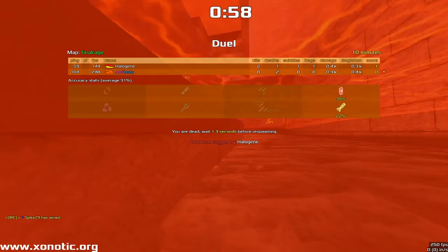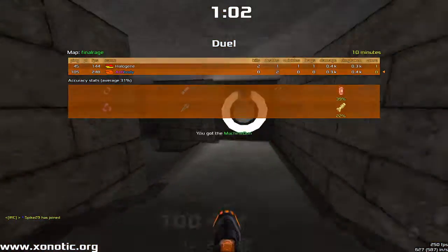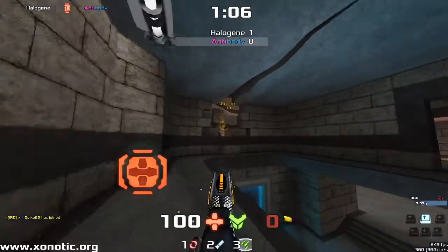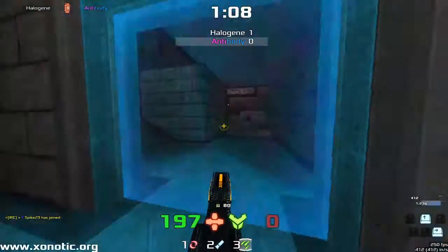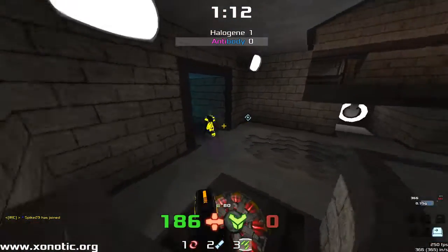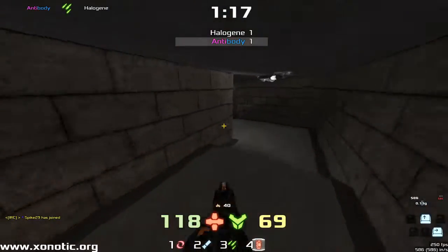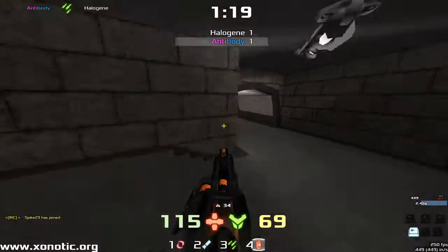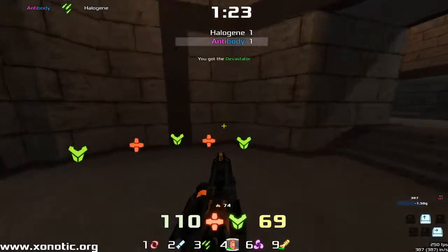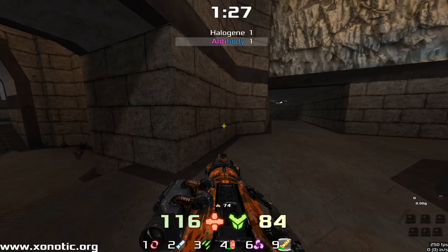One thing to note here as we watch this: Antibody's ping is double that of Halogen's, Antibody being an NA player. The ping does make a large difference — even though it doesn't feel like it when you're playing — the ping does make a large difference in the way that you have to play. It's one of the reasons Antibody is such a slow, methodical player. He has to be. He has that disadvantage of ping, but he's still an incredibly good player, and he knows how to make the shots count.